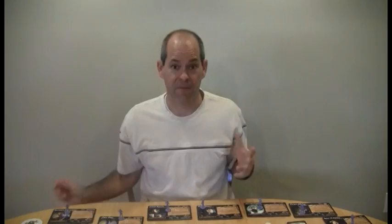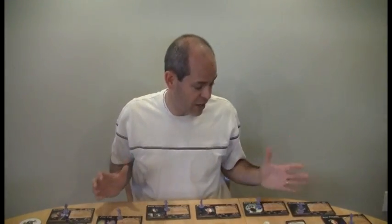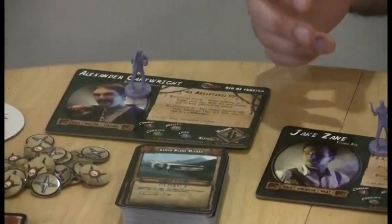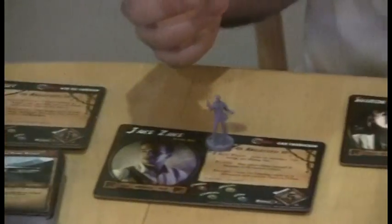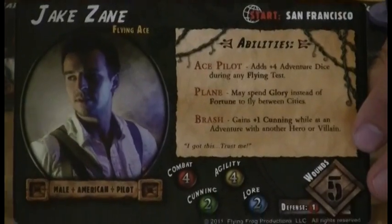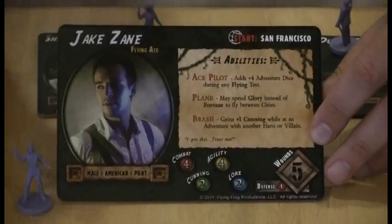The first thing you're going to want to do is pick your characters. Here are all the different characters — you can actually play up to eight players, though we've done four. For example, here's Jake Zane. You can see his card and his playing piece. This tells you where his start city is, so I would put him in San Francisco to start the game.